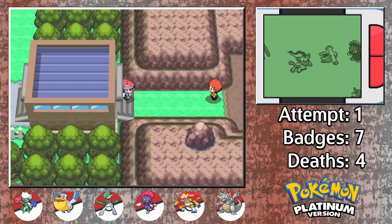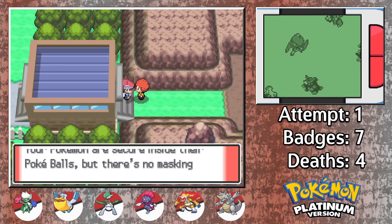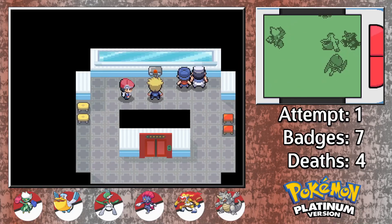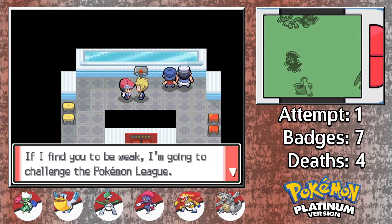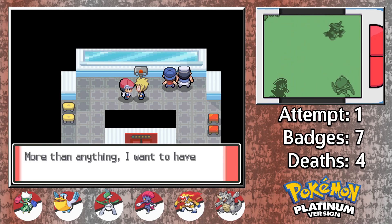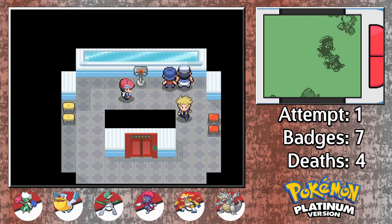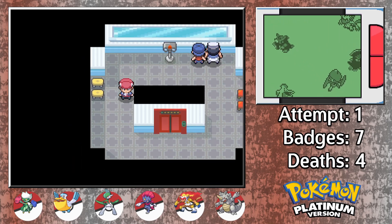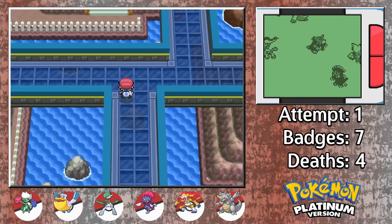We are quickly interrupted by Flint, who lets us know that Volkner is sulking over being too good for everyone else. Volkner is a pretty cool gym leader in concept, and I do really like his team, but talking to him in the Lighthouse gives me Wallace-like vibes from Pokemon Emerald. Could you imagine if in Platinum they made Volkner the champion and Cynthia the red-style fight at the post game? Everyone would freak out. It's bad enough that Steven got replaced in Emerald, but replacing Cynthia could have very well ruined the entire game for a lot of people.